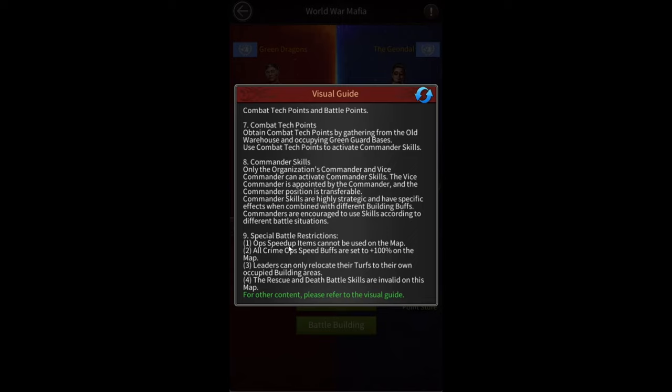There are some special conditions to be aware of. Op speed-ups cannot be used on the map, so you can't speed your ops to buildings quickly. Also, all crime ops speed buffs are set to 100%, meaning everyone will likely have the same op speed, so you should optimize your equipment for stats rather than speed. Leaders can only relocate their turfs to their own building areas — occupied buildings let you port close to them and provide protection so enemies can't attack you. Finally, rescue and death battle skills are invalid on this map.